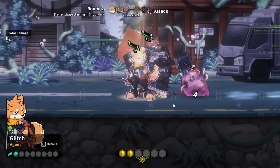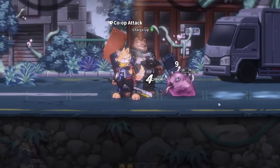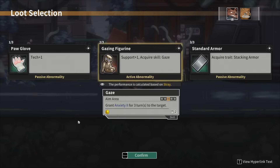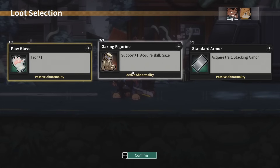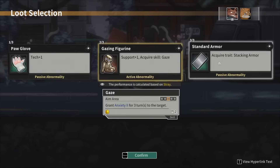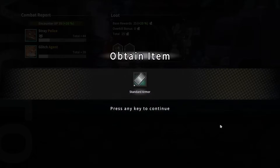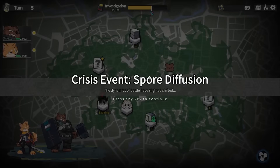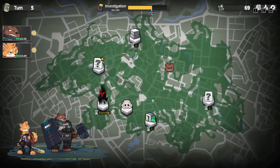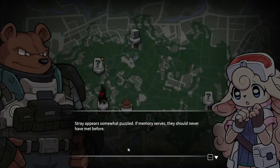Tech plus one, probably not great. Support plus one, acquire skill Gaze: grant Anxiety 2 for three turns — crit resistance minus 20%, you'd put that on an enemy. Or recover 2 armor for the caller when joining a co-op attack — yeah, I think we can take that. Probably going to put it on the bear man. Crisis event: Spore Diffusion — the dynamics of battle slightly shifted. There are suddenly a lot of options here. Let's give you the armor passive. We're at low health. Looks like we have to pick up Myra here, which means I missed that battle.